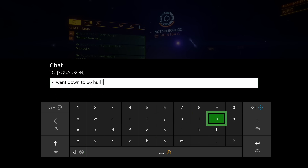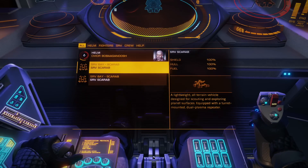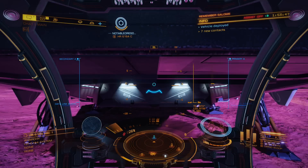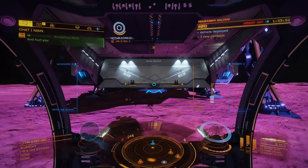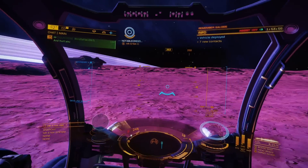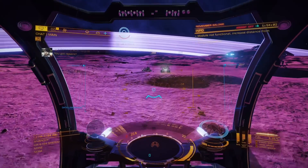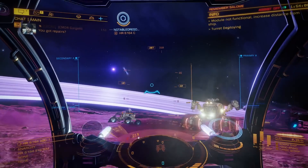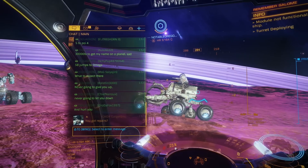I was freaking out, thinking: if I'm gonna die, let me get a good view before I go. Luckily I didn't die, but all the other guys in chat started laughing — 'kind of a rough landing, huh.' So that's when I decided to finally hop out and get in the SRV. Roaming around the planet was actually a really beautiful experience — it's the only way to describe some of these views.